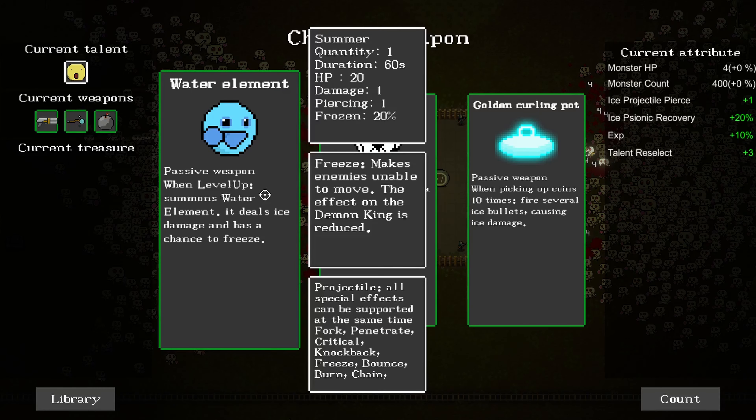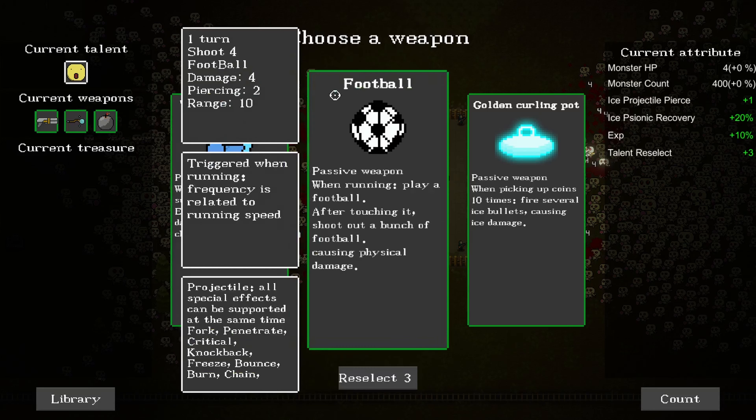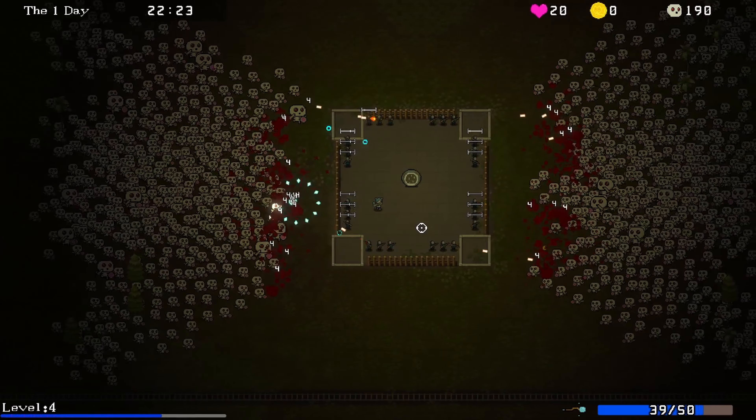Water element - when level up, summon water element. It deals ice damage and has a chance to freeze. I'm probably going to level up less later on, so maybe try out this football thing. When running, play a football.